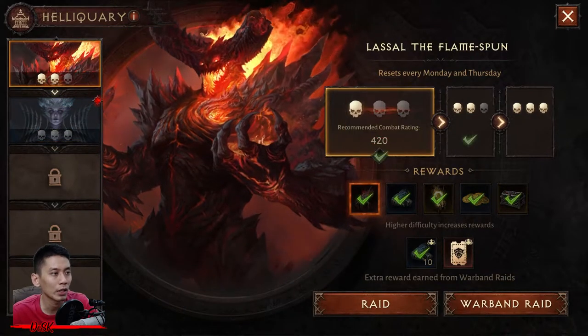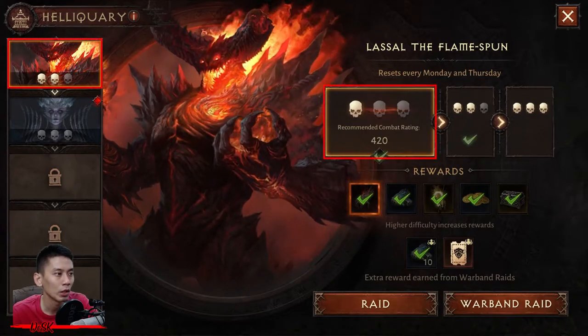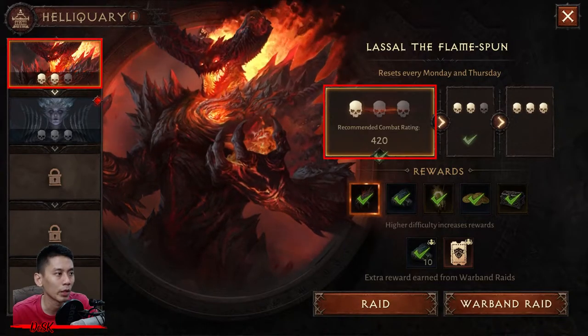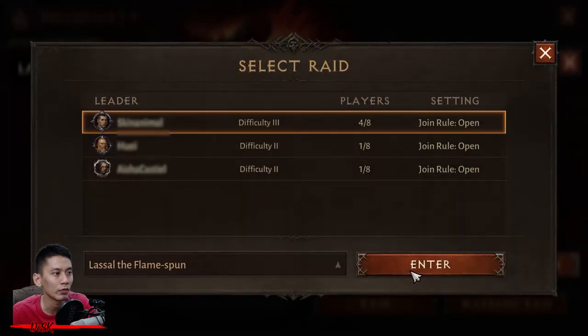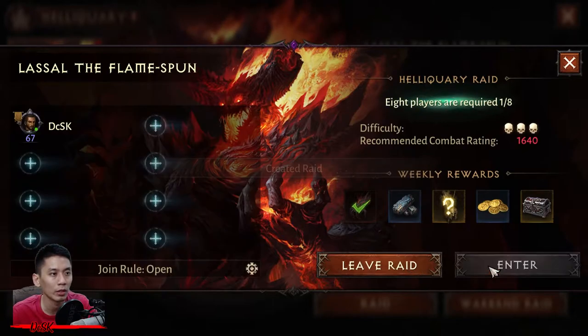Each Heriquary boss encounter will indicate its required combat rating when you open the raid window. You won't be able to create or join a raid group if you don't meet the required combat rating, although it is possible to join a raid group with a higher requirement than your combat rating through an invitation from a clan member who meets the requirement and is currently in a raid group.